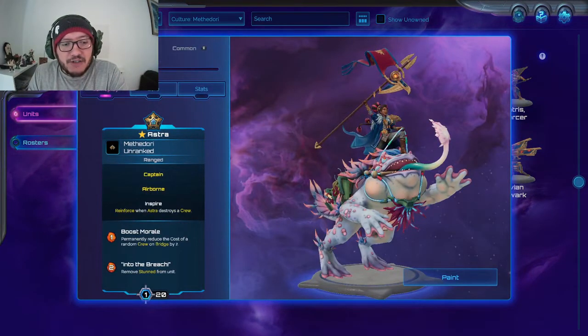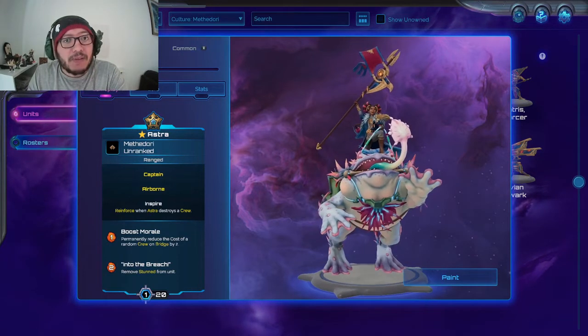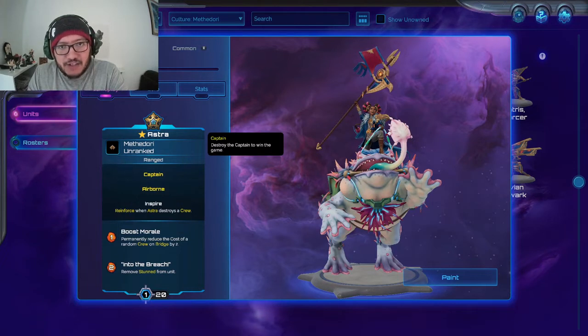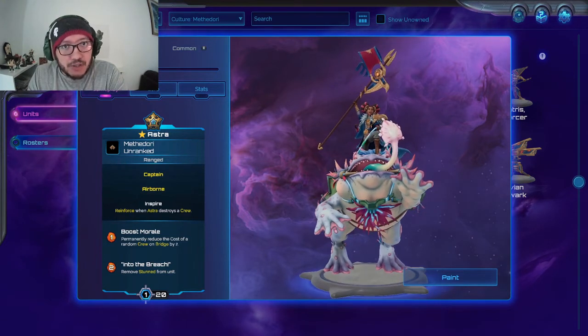Astra — here's your captain. She's fantastic, one of the top tiers. If she is not the strongest captain out right now I'd be very surprised. She's ranged, her range is quite large, she has airborne so she moves over obstacles — highly mobile.